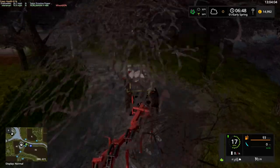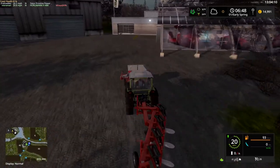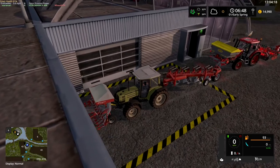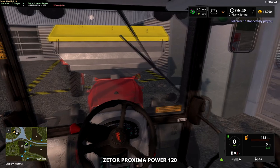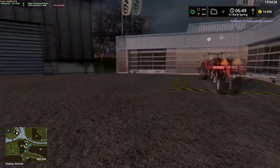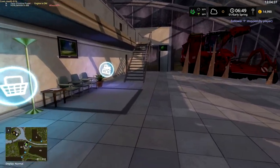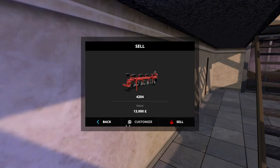Now we get these lots sold. We'll put these in the sell point — same place as everything else — and go back. One thing I do like about this map: you can do a lot of this outside, but the sell and buy points are actually inside the shop, which I think is a good idea. Let's get the right one — we're going to sell that.